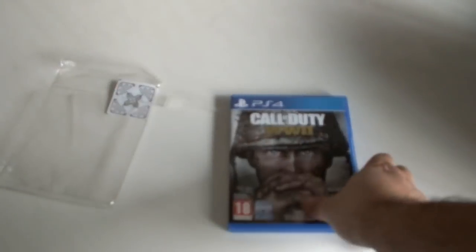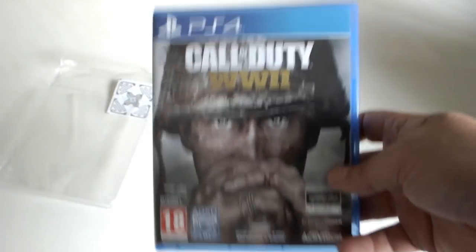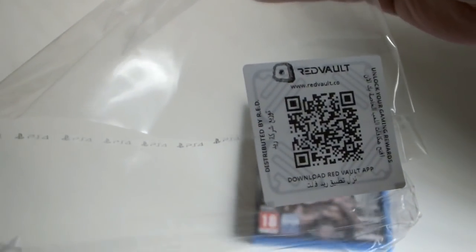Hello everybody, this will be a very quick unboxing. Sadly, I already unboxed this game for my Arabic review. As you can already see, the paper that was on it — the cellophane is still here — also with this weird thing for Redvolt or something, I don't understand.